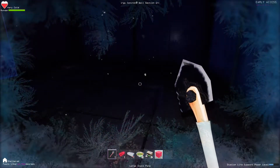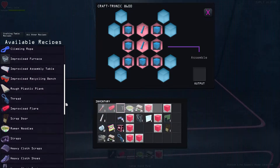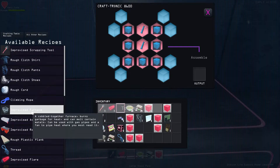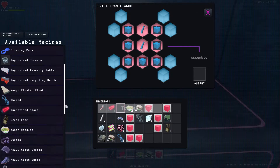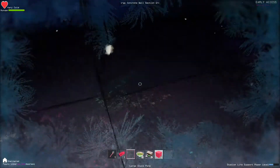I'll eat real quick to keep my health up. Let me put the crafting bench down so we can get a furnace going. A cobbled-together furnace: burns garbage for heat, can melt certain metals, can be used with gas pipes and a fan to pipe heat where you most need it. We're gonna have to go out and find large concrete blocks — so we'll have to survive for now without it.